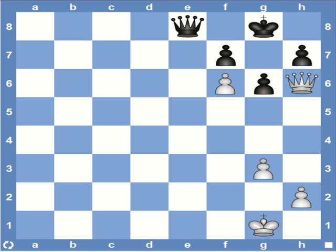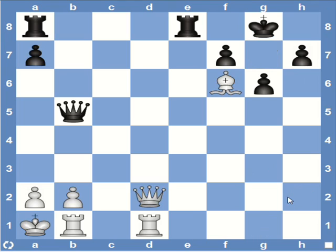Like here in this case, queen g7 would be mate. It is also possible to use a bishop to support the queen, as you see here. White plays queen h6, threatening mate on g7, and black has no defense.